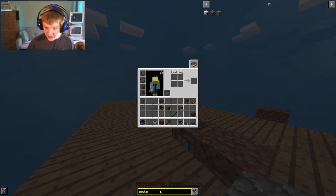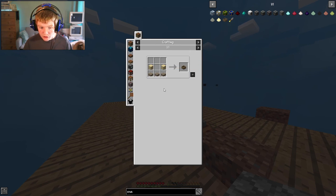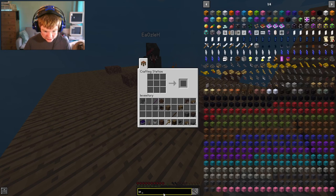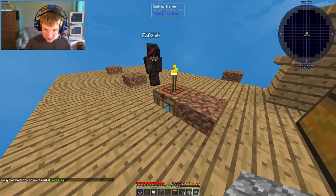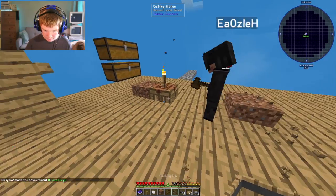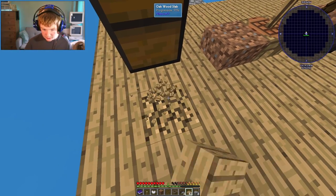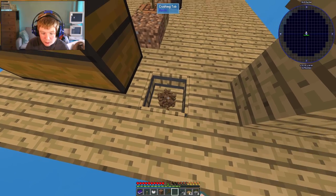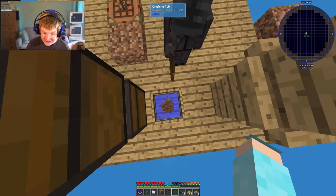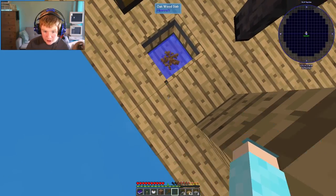Look up crushing tub — I think it's called a crushing tub. There we go: crushing tub. It's two wood and three slabs. In this menu, put two wood and three slabs and I can get a crusher. I'll place this crusher, put some saplings in there, step on the saplings — look what I got! By keeping some saplings in here, there we go: I just got a bucket of water.